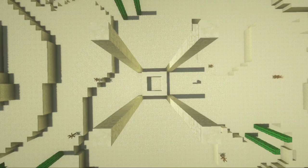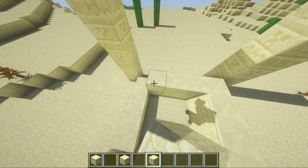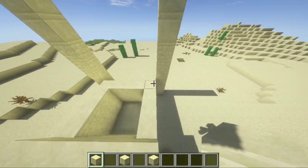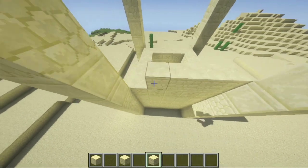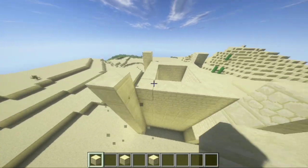You should have something like this. After, place two layers of regular sandstone on the top of that layer of smooth sand. Now add two layers of cut sandstone or smooth sandstone — same thing. Then add one layer of chiseled sandstone, and two layers of regular sandstone on top of that chiseled.